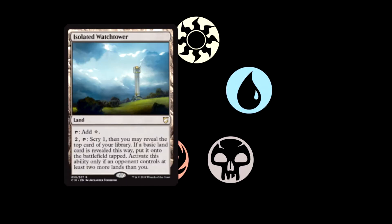We have Isolated Watchtower, which is a land. You can tap it to add a waste, or you can pay two to tap and scry one, then you may reveal the top card of your library. If a basic land card is revealed this way, put it onto the battlefield tapped. Activate this ability only if an opponent controls at least two more lands than you. It's kind of specific, but that's such a good effect — you can get an extra land on the field if you're behind. I like it.